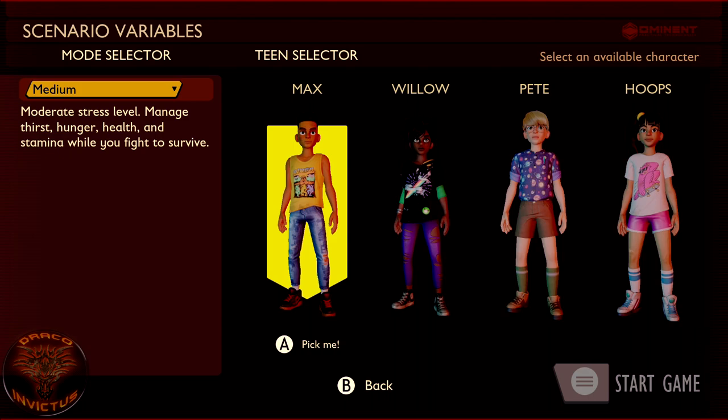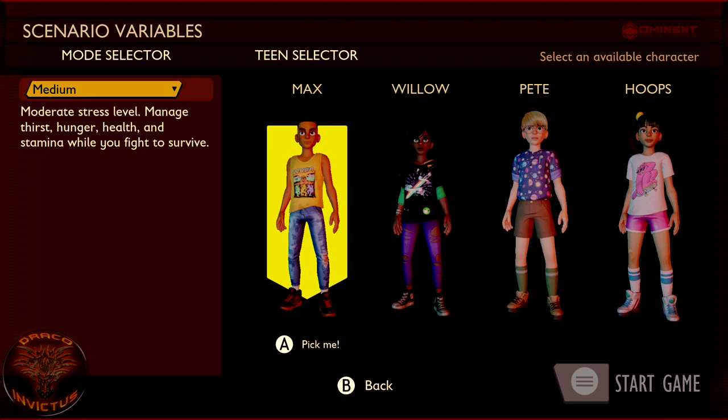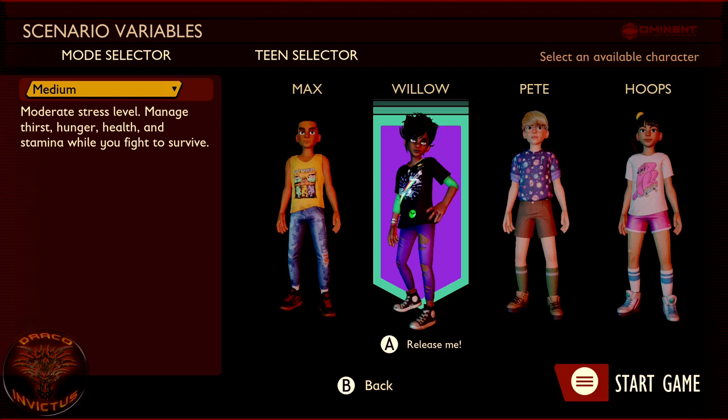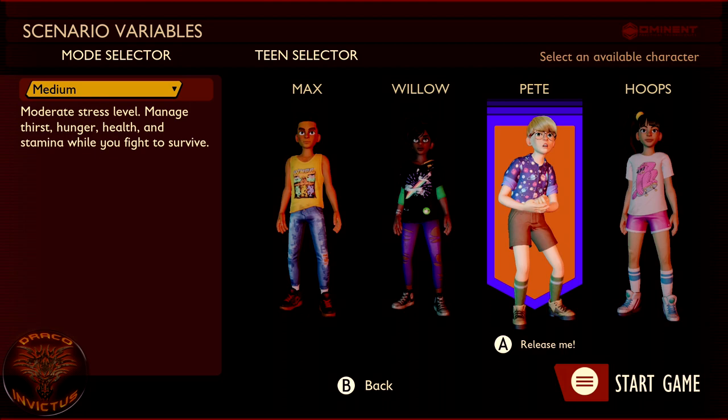Let's check out some of their quick personalities. Maxwell Smalls — look at him, all kinds of attitude. Willow Branch — nice. Well done, Hoops — yeah, see? All great attitude, great personality. Pete looks terrified. Way to go, Pete.